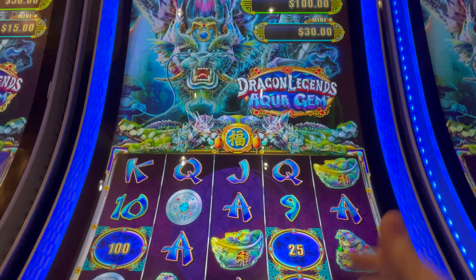We're thirty bucks into it already. Let's try changing our denomination to five cent — that's a dollar bet. Now our mini is seventy-five dollars and the minor is two hundred fifty dollars. That doesn't do me any good at this rate.